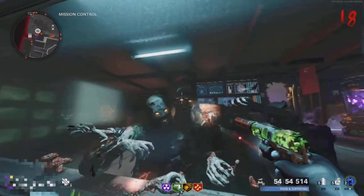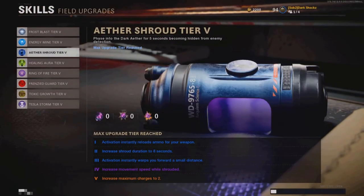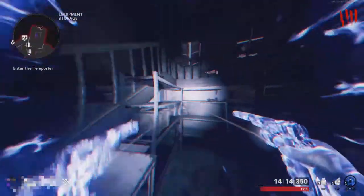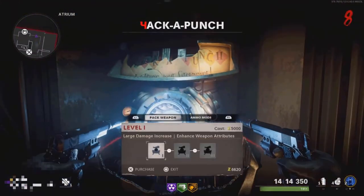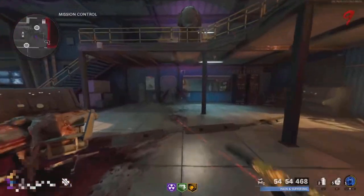For this glitch you'll need Ether Shards tier three, Mule Kick tier three, and PhD Slider tier four. You want to leave spawn by using the Ether Shroud glitch to glitch through the door. Make sure to upgrade all your guns to Pack-a-Punch and get all your perks before you do the glitch.